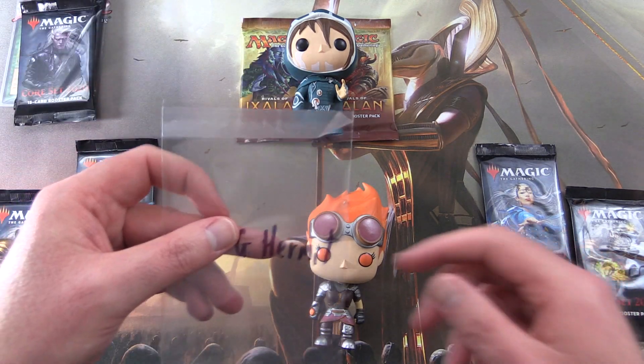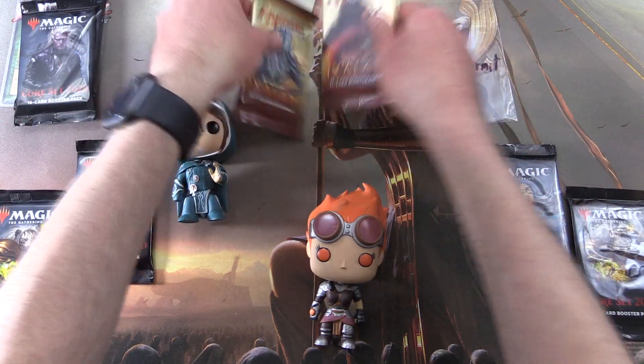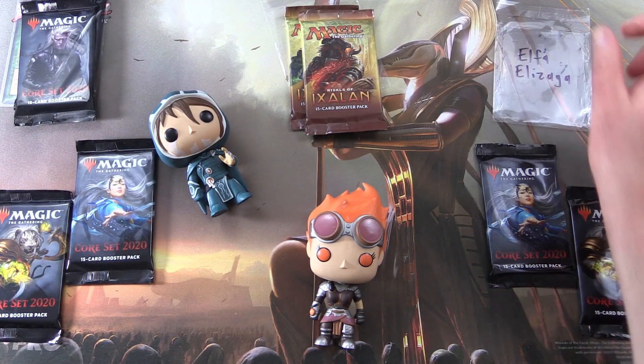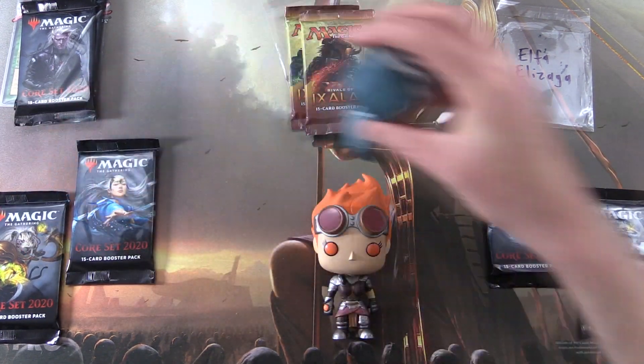Next up, we have MTG Hermit with two packs of Rivals of Ixalan, blessed by Jace. And finally, we have Elfa Elazaga with four packs, blessed by anybody — so we're going to do a double blessing here.